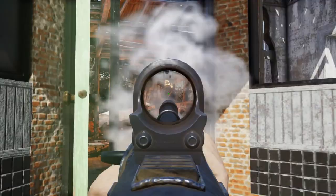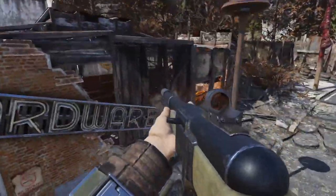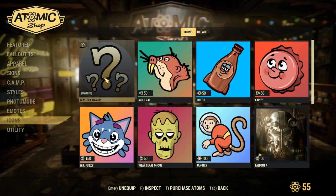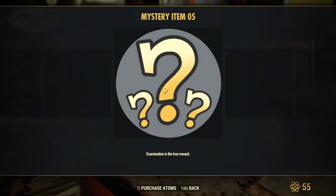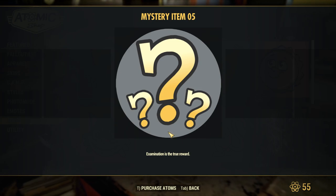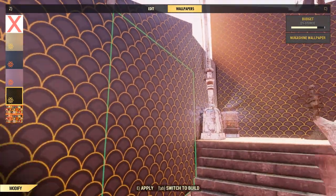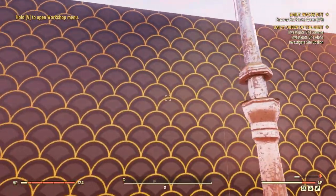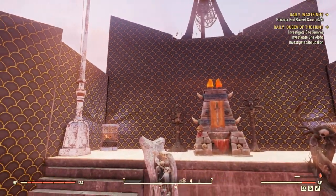So what do you get? You will get a player icon and a cool wallpaper for your camp. The icon can be found in the atomic shop under the icon tab — it's the same image they used for the mystery item. The wallpaper can be found when you look at a wall and press C. You will find this really cool looking dark Nukashine wallpaper.